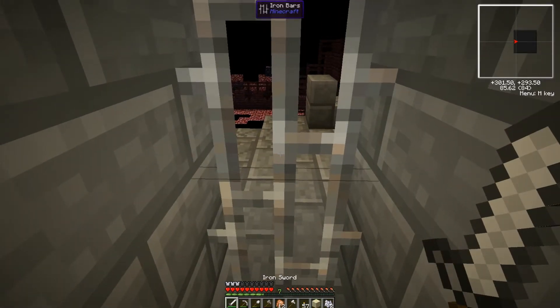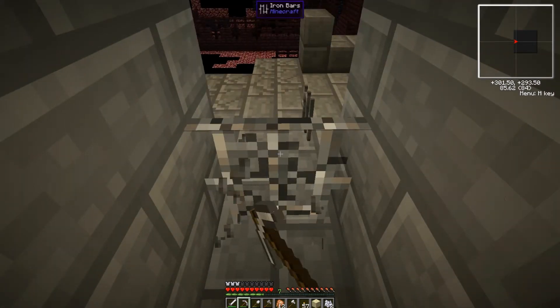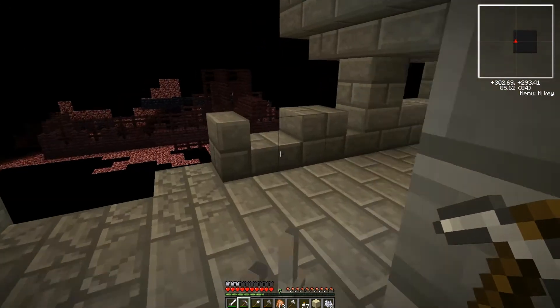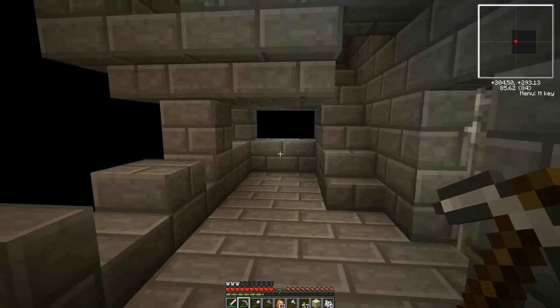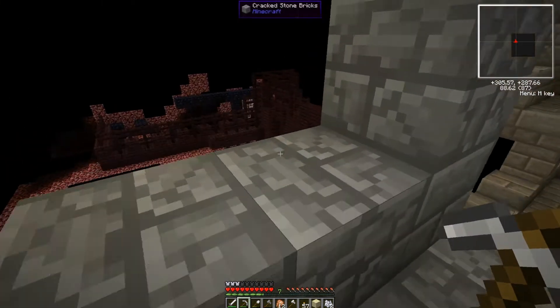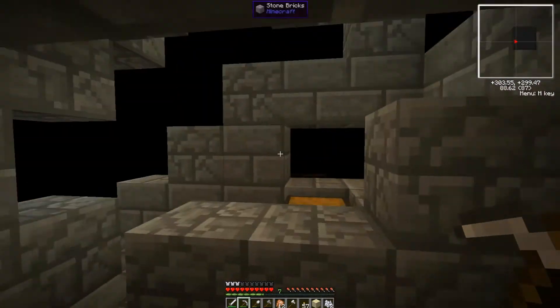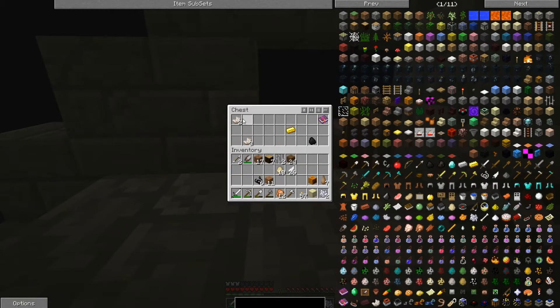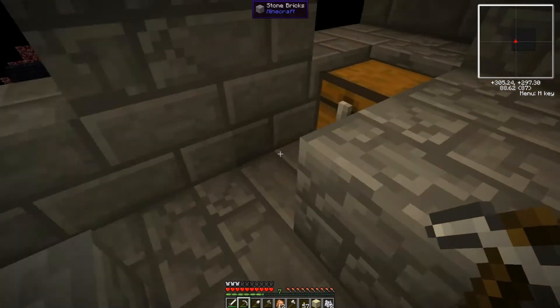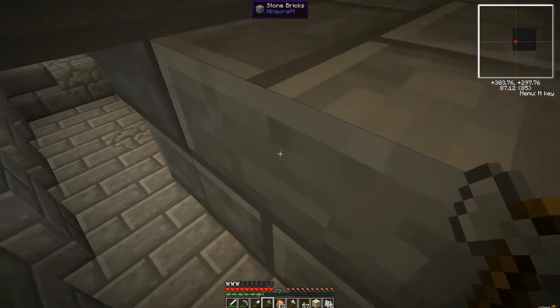Oh, hello. It's more interesting. Iron bars — I can still go. This is much better. There's no creepy music. Chest. Yes, power! Hello, quartz. Hello, iron ingot. Hello, projectile protection. Hello, coal. Excellent. I might take the chest also. Muy bien. Excellent.